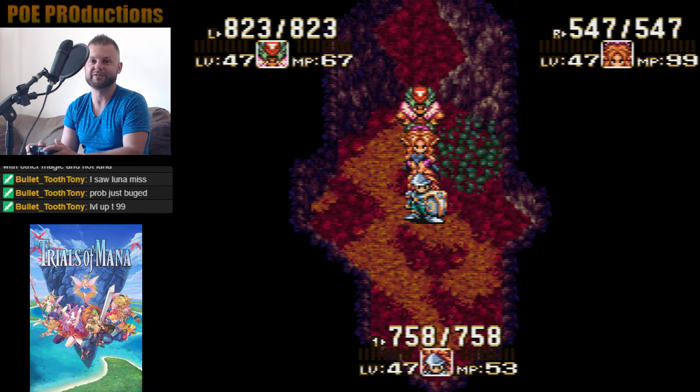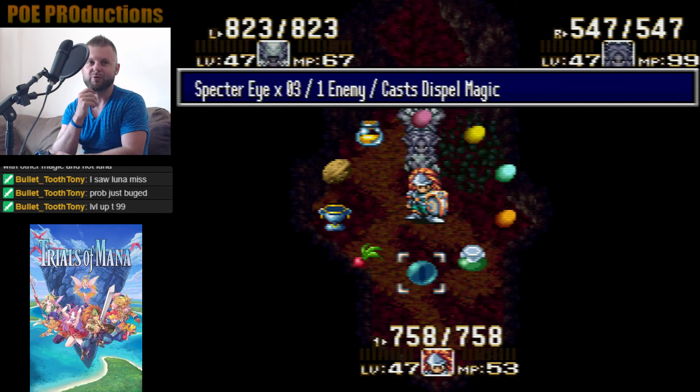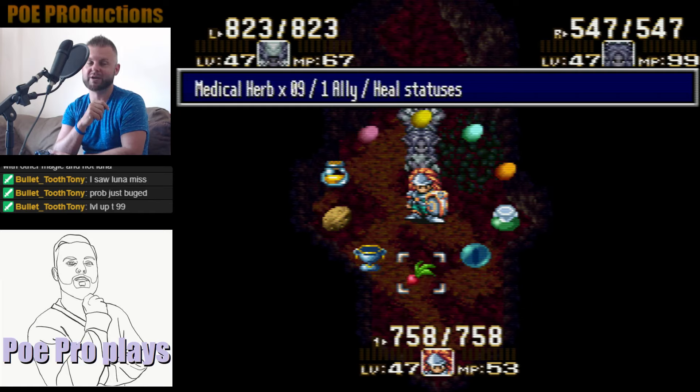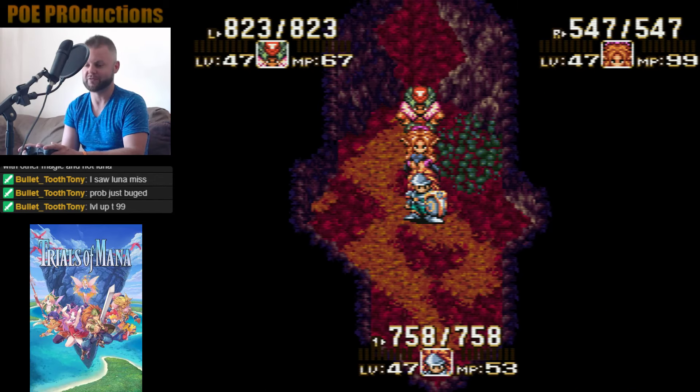Anyway, what you need to do first is make sure you have a great supply of items. I have all my Scales, I have Poto Oils, I have Specter Eyes which cast Dispel Magic because the Black Rabbite likes to buff his stats, and you need a whole bunch of medical herbs. Also, having Cup of Wishes isn't bad either, so have your supplies ready.